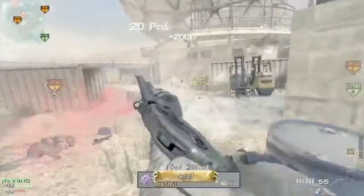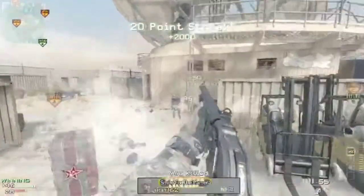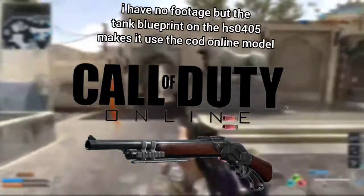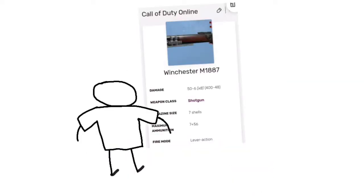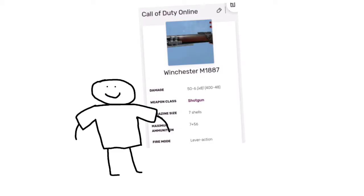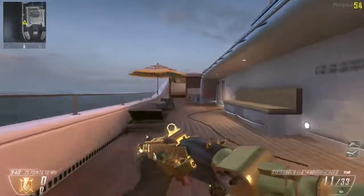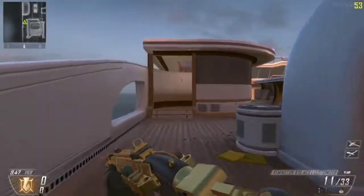It's the highest damage shotgun at range, but it's still inconsistent as well. There's not really much stats in Call of Duty Online 1, but from what I'm seeing it's an extremely consistent shotgun since it deals 50 damage per pellet — around the level of the Remington 870 from Black Ops 2.